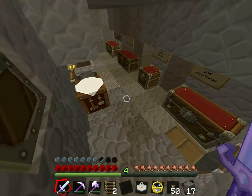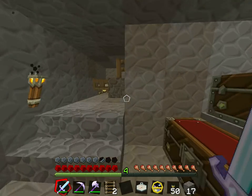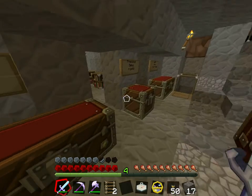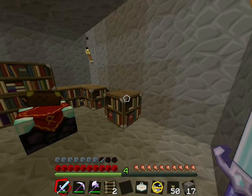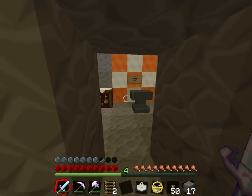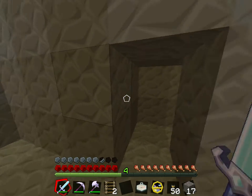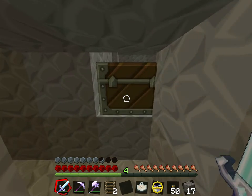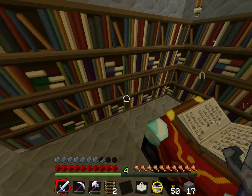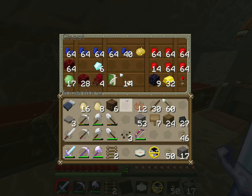We have a basement crafting area. There are various equipment and an enchantment table in the back, as well as a place for repairing our tools with the anvil. We've been enchanting the things that we've fixed and created with the large amount of things we've collected.